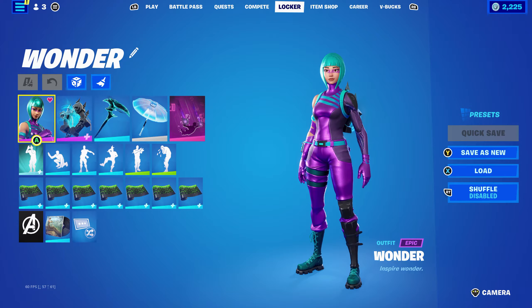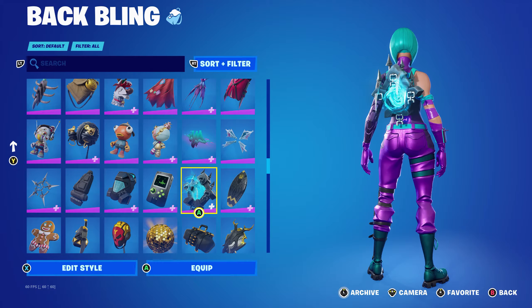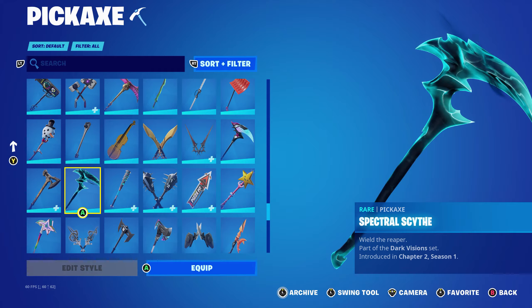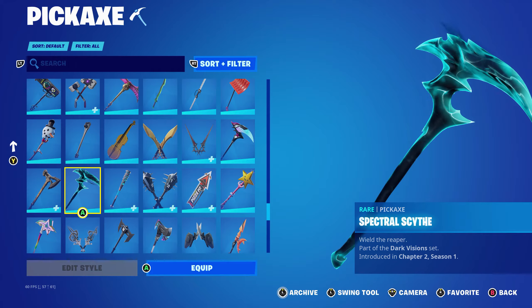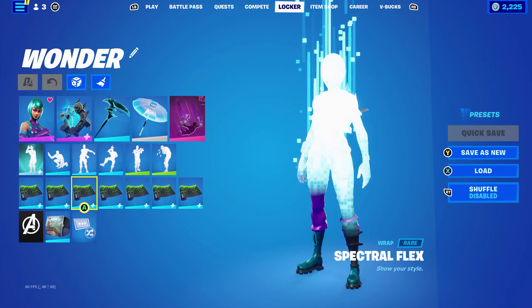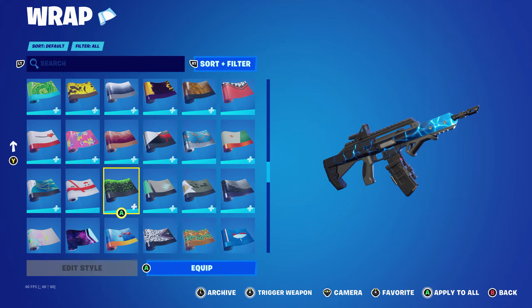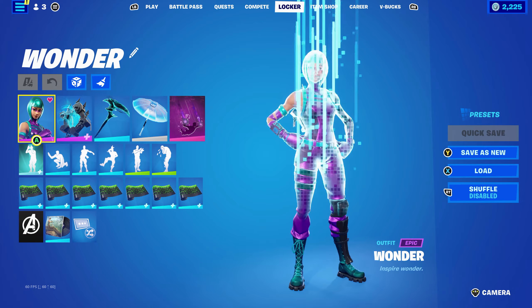For this combo I tried something a little different. The back bling is the Ghost Portal, part of the Skull Squad set introduced in Chapter 1 Season 5, using the blue edit style. The pickaxe is the Spectral Scythe, part of the Dark Visions set introduced in Chapter 2 Season 1 - it's a nice pickaxe but it is quite big, so this was a bit of a tester. It goes nicely with the Ghost Portal though. The wrap is the Spectral Flex, introduced in Chapter 2 Season 2. It's a reactive wrap - when you shoot it, it changes colour, cycling through different tints and shades of blue and also purple, which is pretty cool.